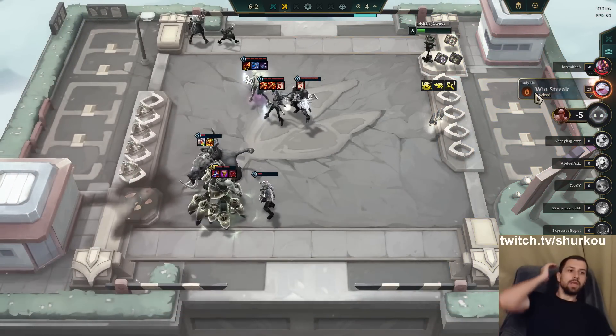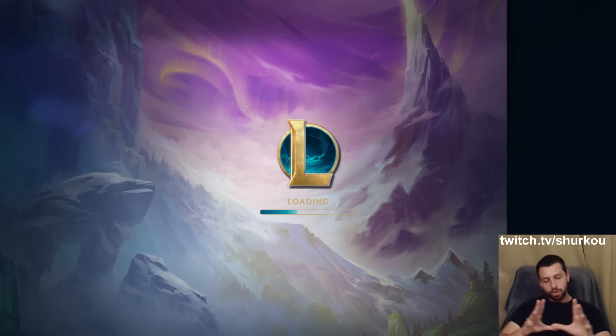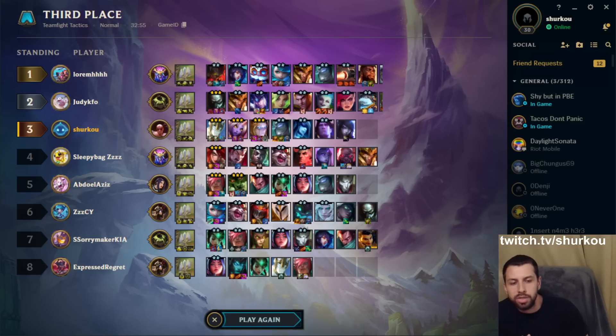Top 3 is good. Again guys, we tried Orianna — definitely a lot stronger. I'm sure with a little bit of Sorcerer and stuff it could be even better. I just happened to find the Invoker Emblem — I don't think you necessarily need that.